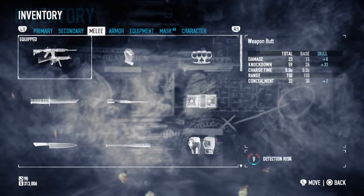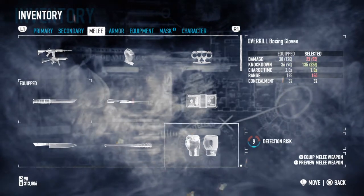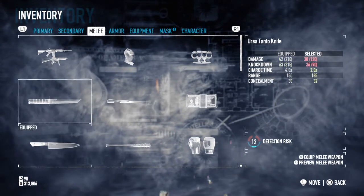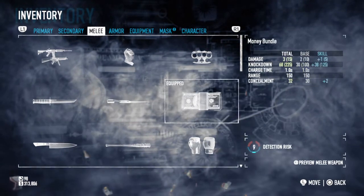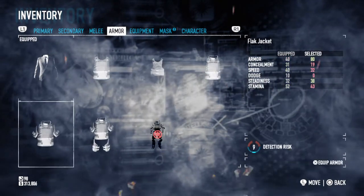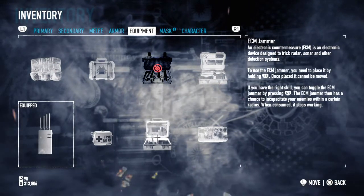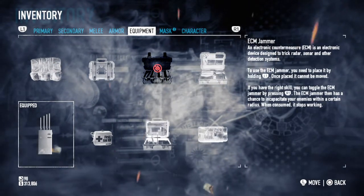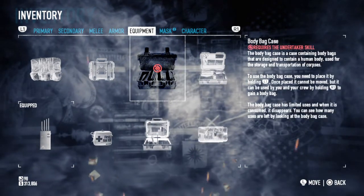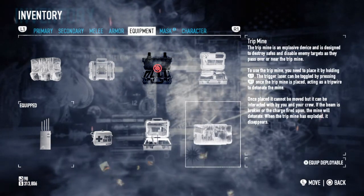For melee I don't really have anything, but you can pick any of them apart from the Lucille baseball bat — they all keep a pretty low detection rate. For armor I'm just using the two-piece suit. For equipment I'm using the ECM jammer, because of course we're doing a stealth heist. You can pick between the ECM jammer and body bag case, and you can also use trip lines with the sensor.